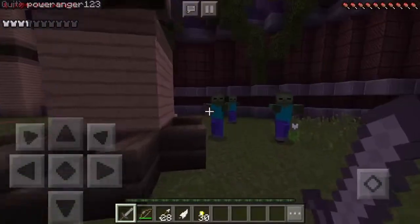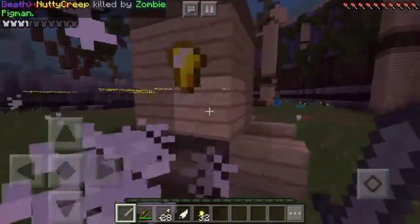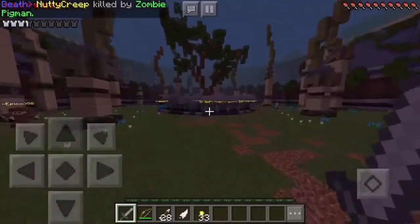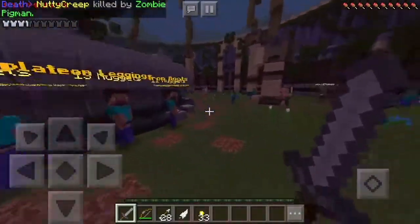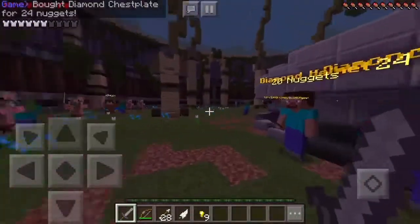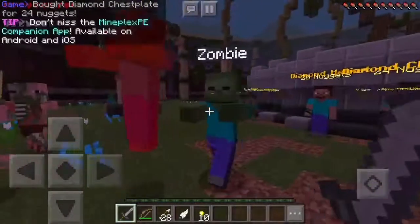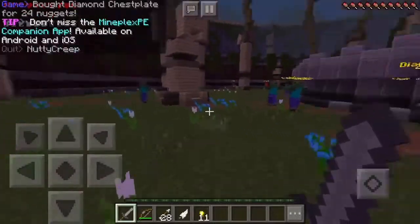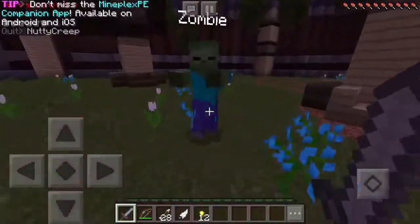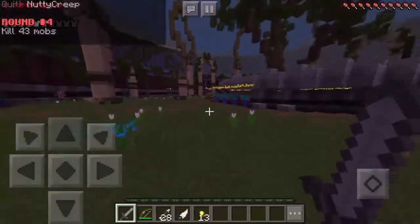Don't get stuck in that corner with mobs coming from every direction. Zombies behind me — let's get rid of that. They're everywhere! Someone else died too. I'm gonna go buy a diamond chest plate. Got it — I just need to stick with the group and help each other. We can't all go off and fight our own battles or we're gonna get screwed over.